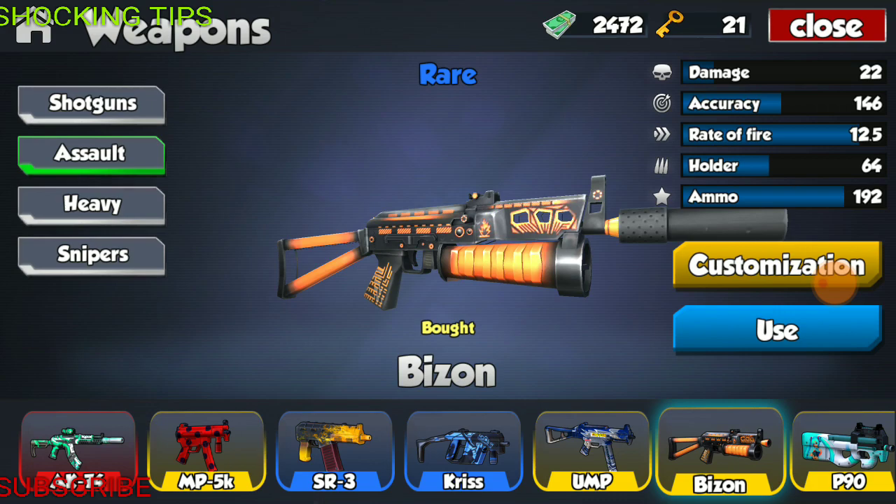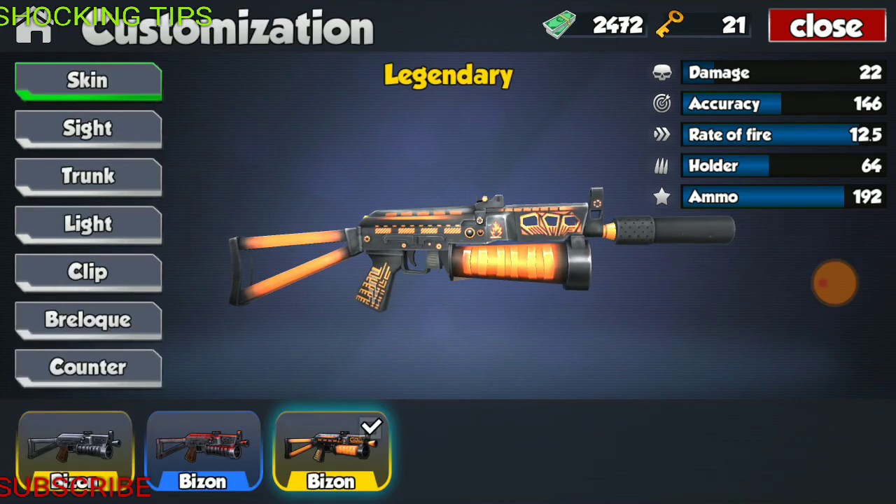Moving on to the Bison. The Bison, fully modified — which means the Bison only has one modification, which is the silencer — has the specs of 22 damage, accuracy of 146, fire rate of 12.5, holder of 64 rounds, and total ammo of 192. The holder is totally random — 64 rounds, why not 60? This weapon looks absolutely fantastic. It has two skins: the bloody skin, and then a gorgeous heated metal look — it looks like the metal was heated and then turned orange.